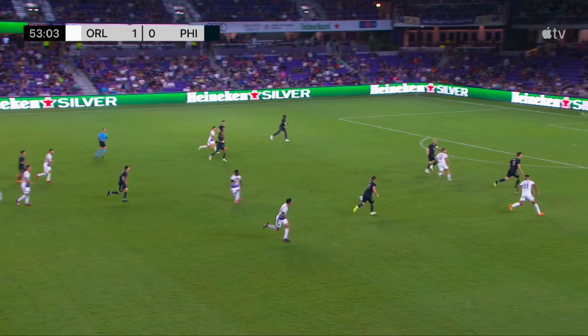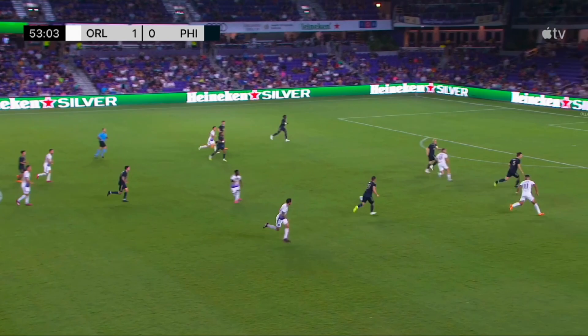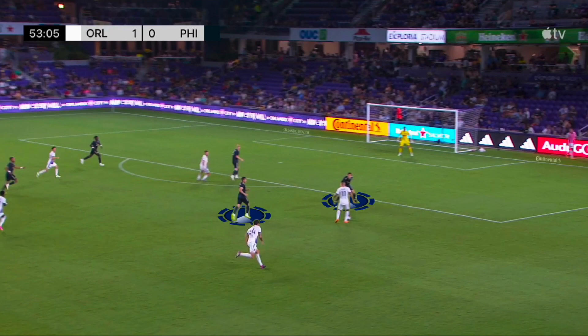That allows Angelo to play the ball into Martin Ojeda. Originally, this is defended well by Jack Elliott - he's keeping Ojeda in front of him. You have Kai Wagner on the left, also highlighted. Ojeda wants to get the ball on his left, and Jack Elliott's aware of that. But Ojeda takes a slight touch to get it onto his left, and it's a shot outside the box - goal.